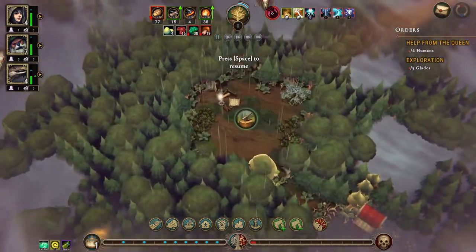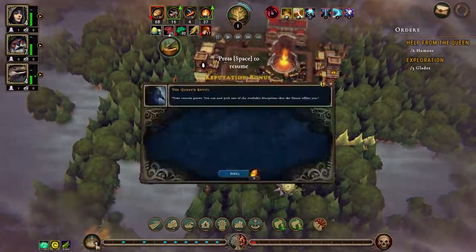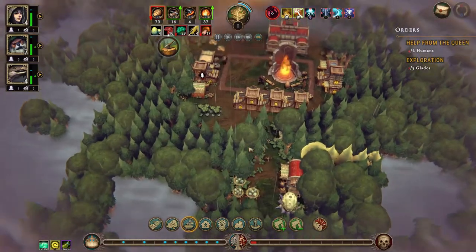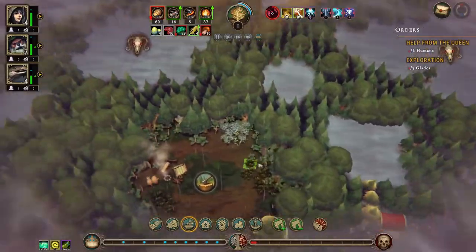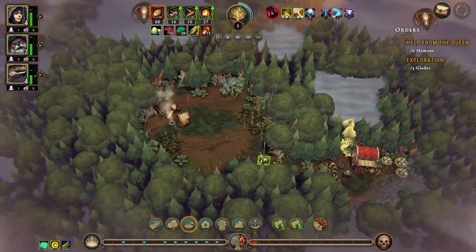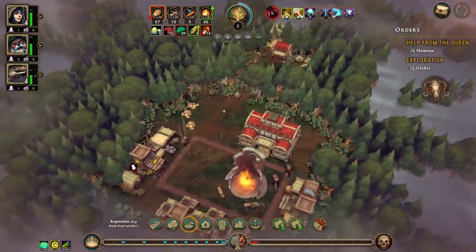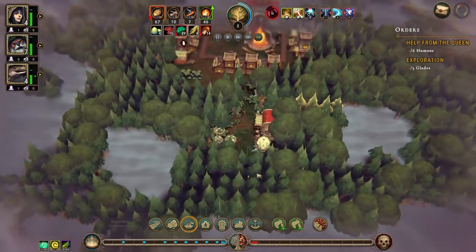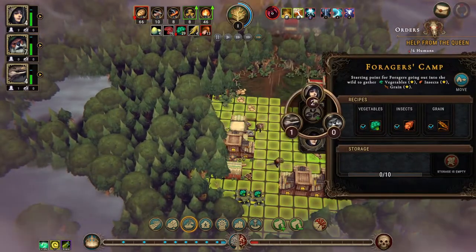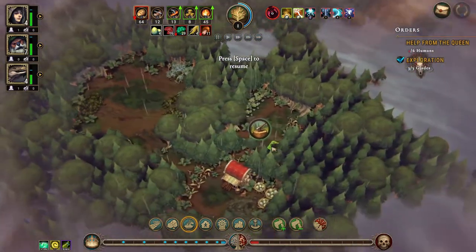Send to the citadel. We'll open up this glade and then start clearing out the base for farms. I think I'll get the greenhouse — it seems better than the herb garden in my opinion because it can work all year round. We need people in here. All right, that's the exploration done.